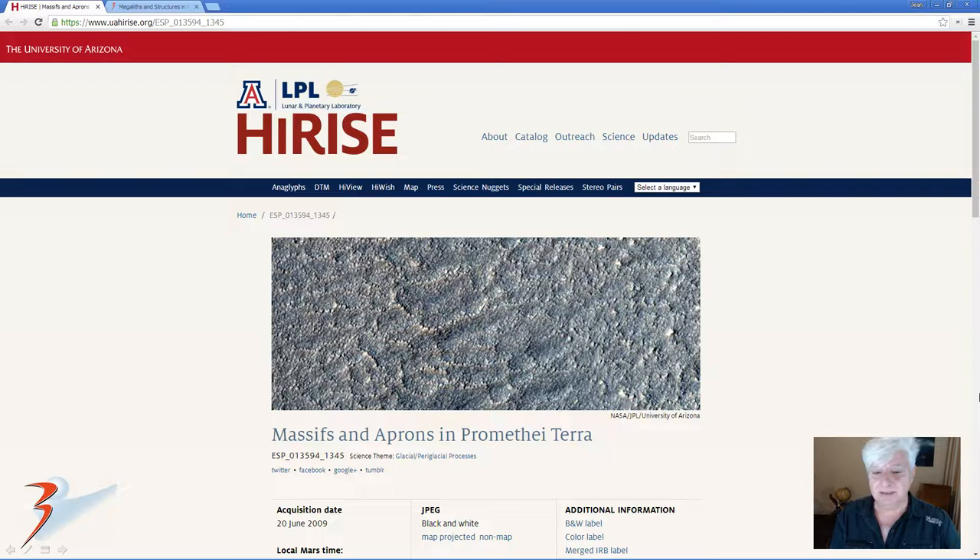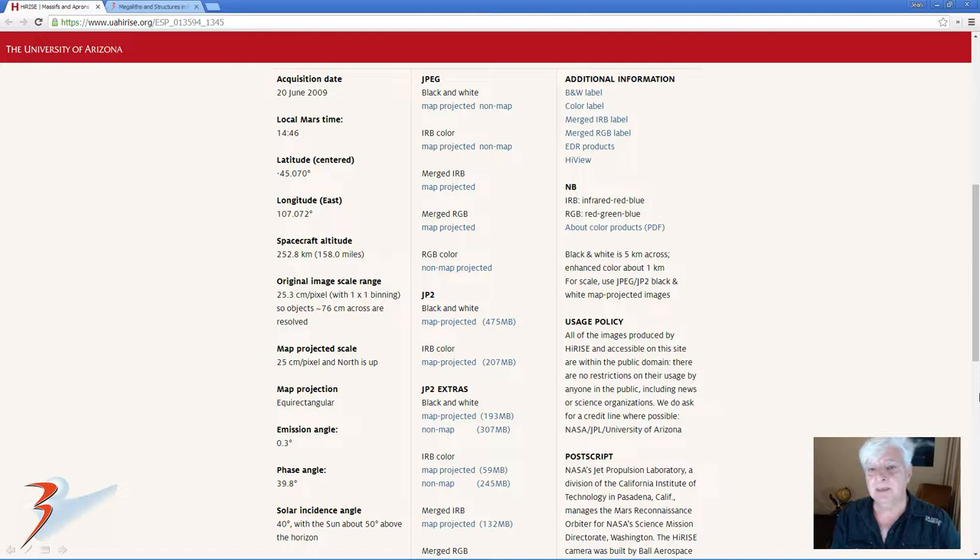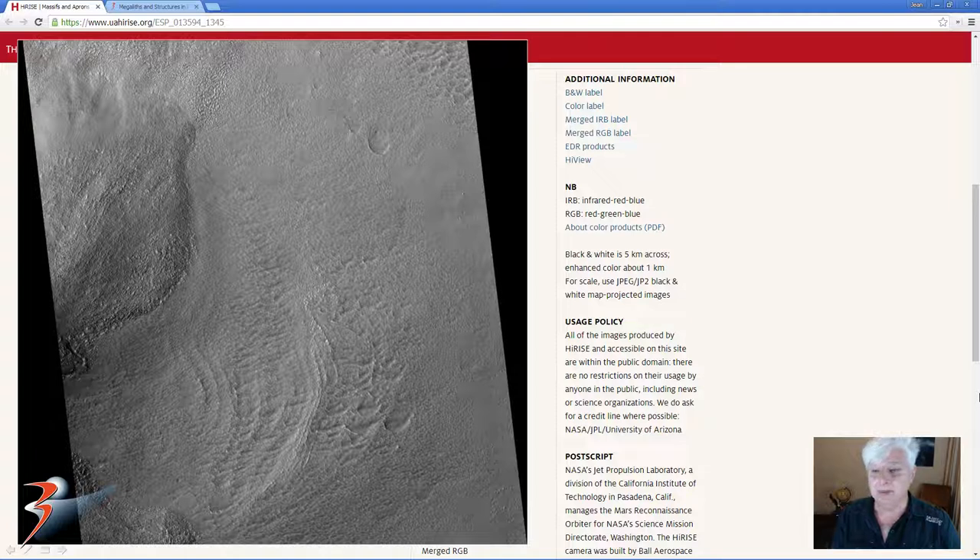We're taking a look at this HiRISE photograph — massives and aprons in Prometheia Terra — acquired on the 20th of June 2009, 25 centimetres per pixel. I'm showing you images cropped from the JP2 black and white map projected file. Here's a crop from the low-res JPEG, looking at the anomalies discovered in this area and down at the bottom left. I'll include the link to this photograph in the description as well.